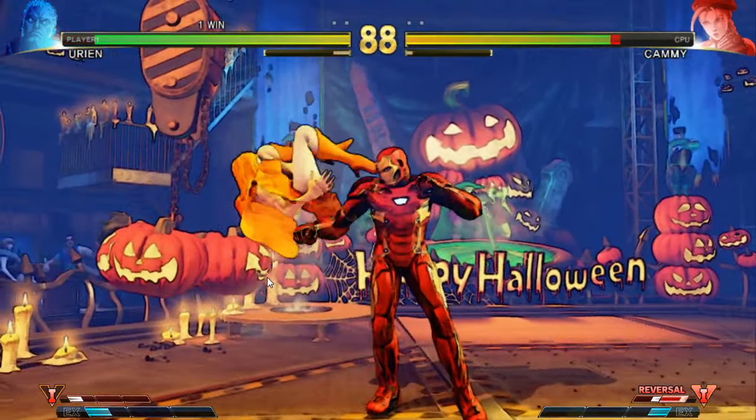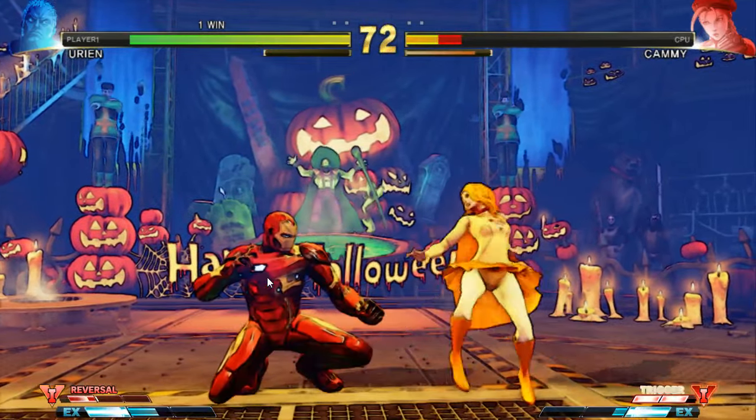The game features the EX Gauge introduced in Street Fighter 3, which fills as the player lands attacks and can be used to either power up special moves or perform super combos when it reaches critical levels, although certain mechanics from the previous game have been removed.